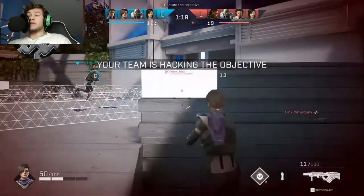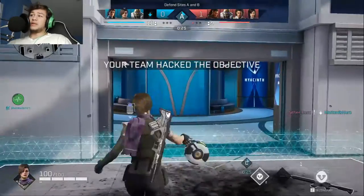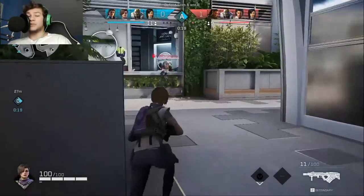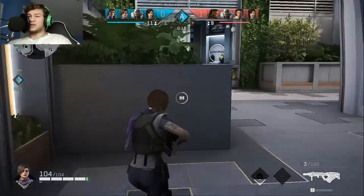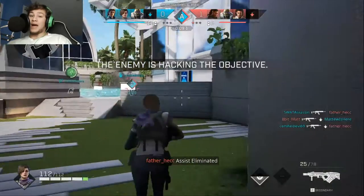The $30 version gives you all of the characters, and the $60 version gives you all of the characters plus some coins that you use for microtransactions — for customization and things like that — and also some special customization like dances. I bought the $30 version just so I could unlock all the rogues already and wouldn't have to worry about buying them individually.